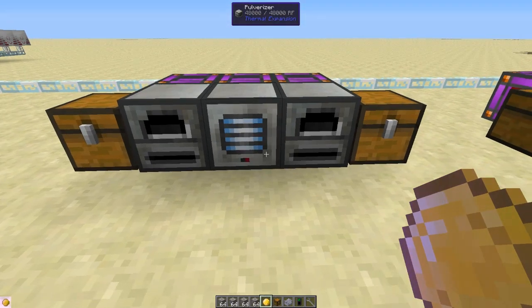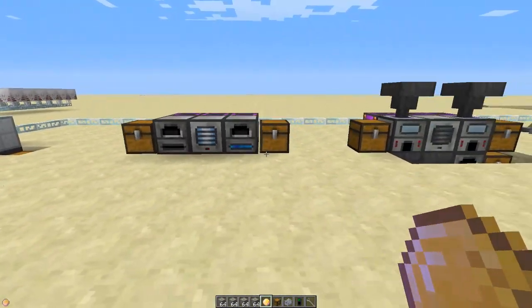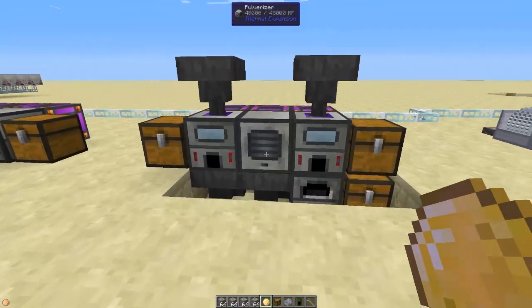Then we have Thermal Expansion pulverizers and redstone furnaces — they're called redstone furnaces now — to accept the main output and the bonus output from the pulverizer, being powered with creative energy cells.